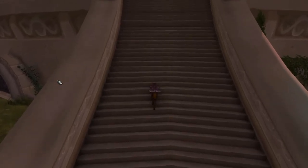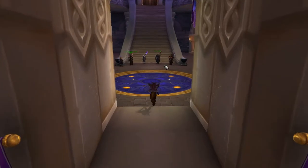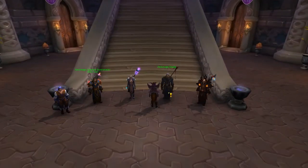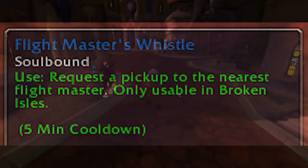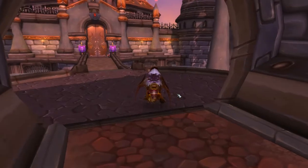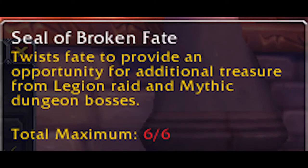Now, as soon as you hit 110, you will need to do three quick things before you do anything else. First, go to Khadgar in Dalaran. He will have some quests for you, and will give you an item called Flightmaster's Whistle. This item is incredibly useful until you get Legion flying, as it will readily teleport you to the nearest Flightmaster. While in Dalaran, you should also talk to Archmage Landalock. He will sell you up to three Seals of Broken Fate per week. These Seals can be used for rerolling loot on bosses, which is really helpful while gearing. Make sure to get all three Seals per week — this count resets every Tuesday.